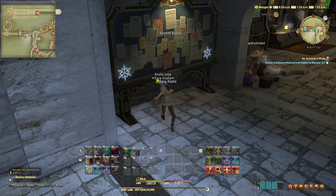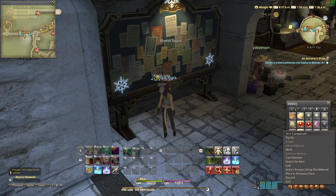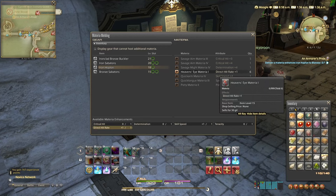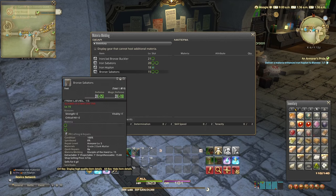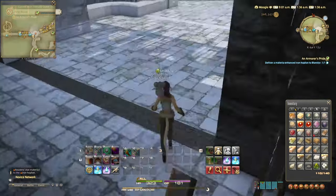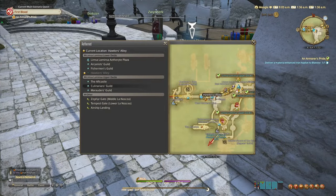Now that we have the hoplin, let's go ahead and enhance it. Locate your hoplin in your inventory, right-click it, and select the meld option. In that window, select the materia you want to enhance it with and select enhance. Now that we have the material-infused iron hoplin, we need to find Blandstair. As you can see I have a notification that I can in fact turn this piece in to Blandstair now.